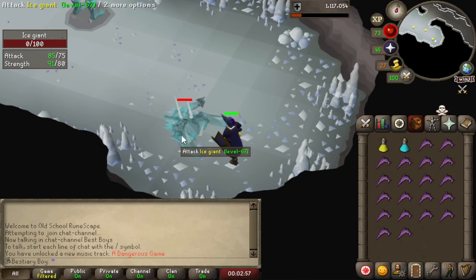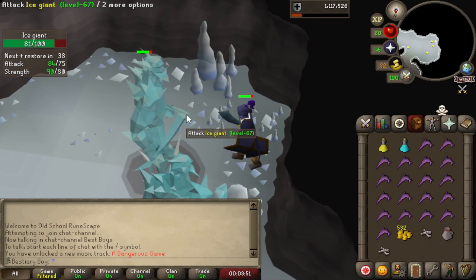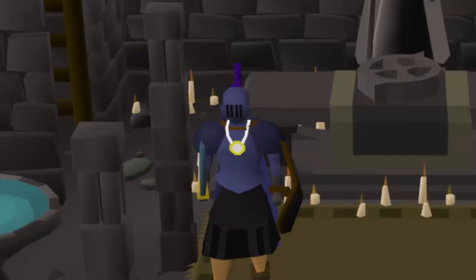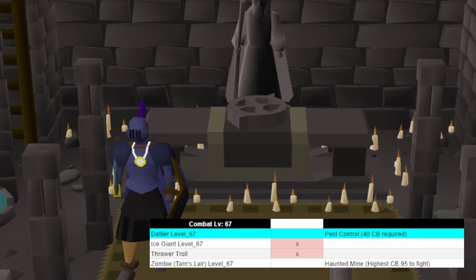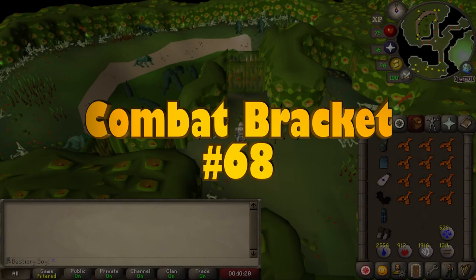The first Ice Giant variant has a pointed-edged sword but only a single ice spike on the top of its head. Our second variant has a smooth-edged sword — the only one with that type. Lastly we're finishing with another pointed-ended sword, but this guy has two ice spikes on his head. That concludes our spooky wilderness trip. Unfortunately, that's also all we can take out for this combat bracket — another small one. The remaining monsters we can't kill yet: another Pest Control Defiler, and a zombie in Tarn's Lair that requires combat level 95. I promise the next one will have a little bit of juice in it.